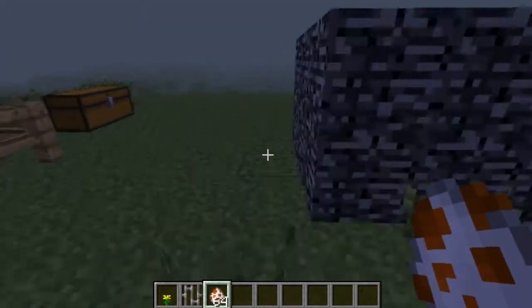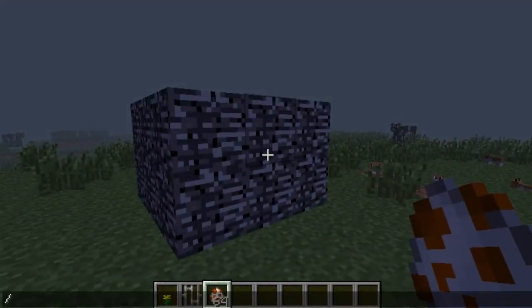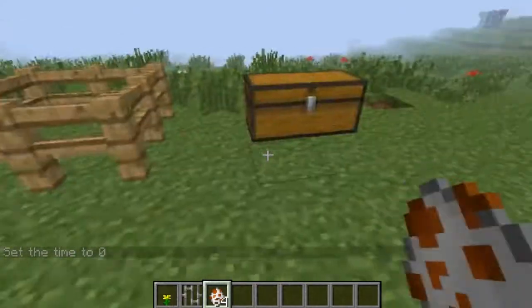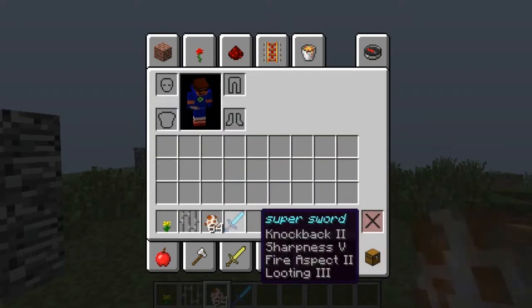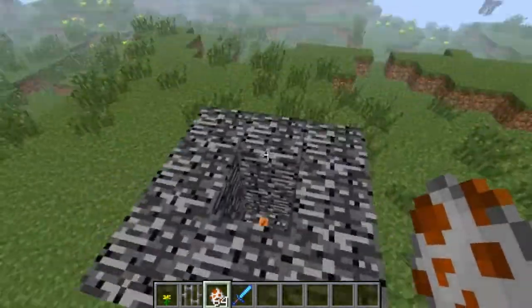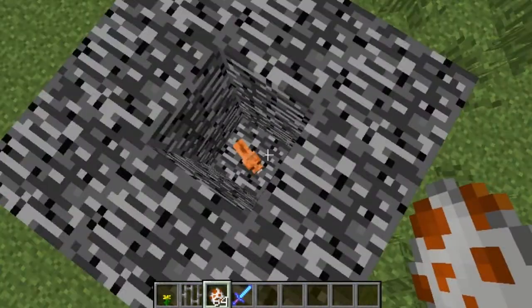But if you were to spawn a bunch of these by themselves, they will start breeding — these things multiply like crazy. You're probably wondering what this is. Let me change the time. You're probably wondering: well, if you don't believe me, look at the statistics of this sword — I named it the super sword — with high sharpness and all these powerful enchantments. Now what I've done is encased a hamster in here.